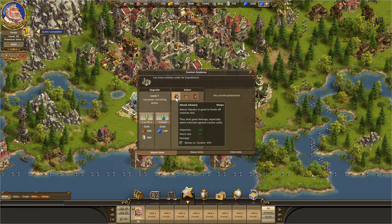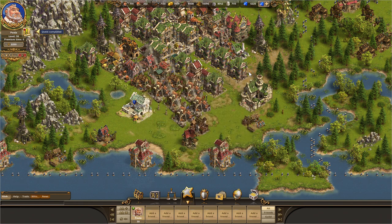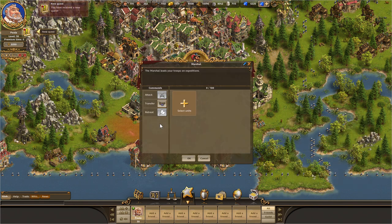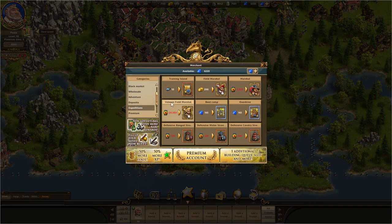Finally, we need someone to lead our new troops. A new specialist called Marshal has set himself this task. You can find him in the tavern for a handful of coins. As an ordinary marshal cannot lead many troops, we recommend that you acquire an expeditions supplier from the merchant. Although he cannot fight, he can transport the troops to the island to be attacked.